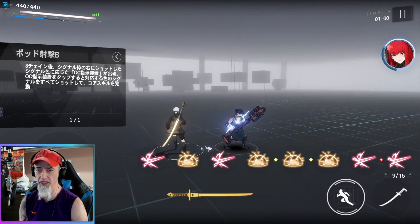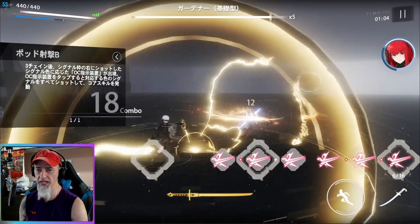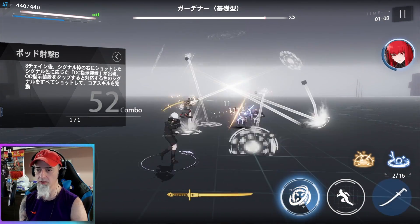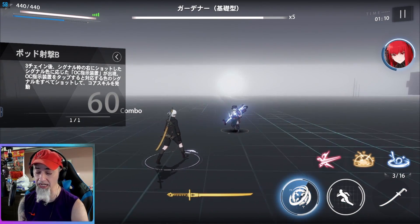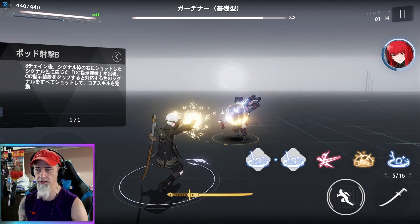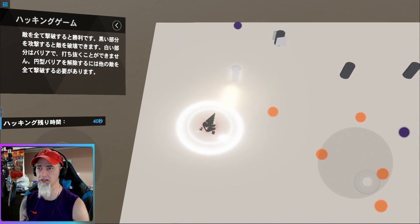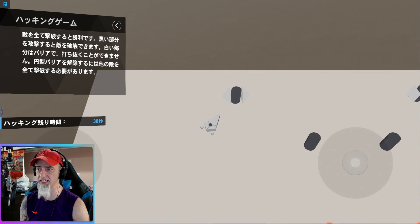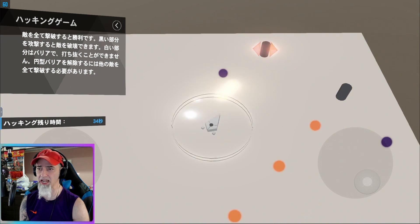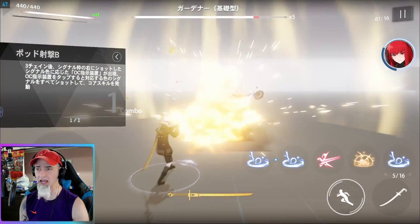Whenever you do his signature move — watch this — this is the weirdest thing I've ever seen from any signature move in the game. He shoots a little beam out, and then... what is going on? The idea is to take out these things right here — you're actually hacking the system and you want to take these nodes out.